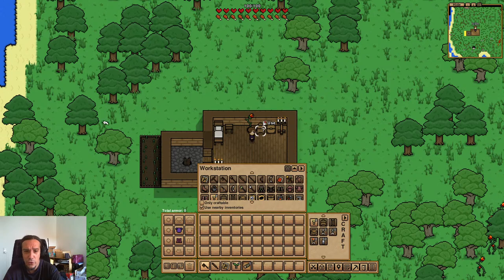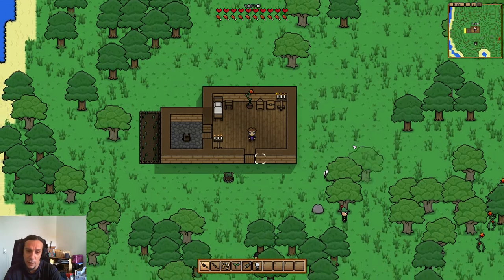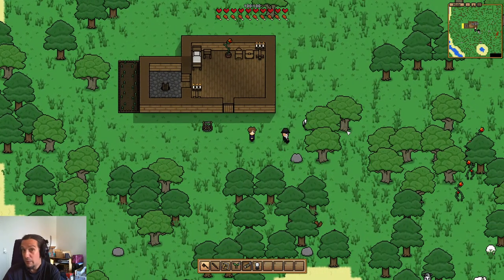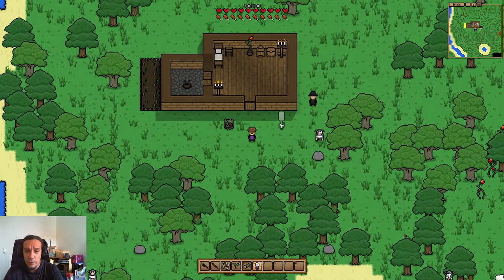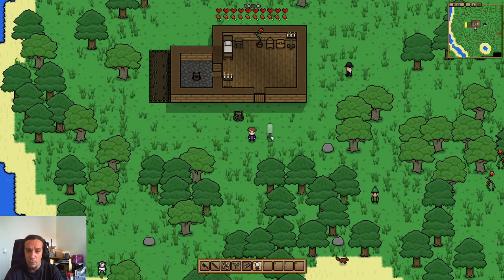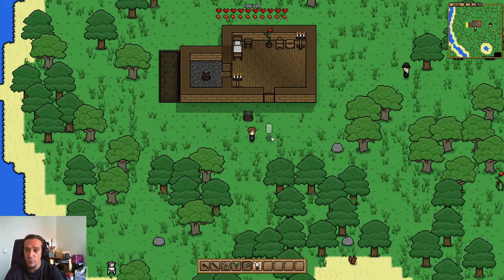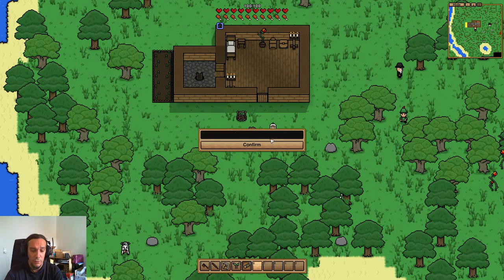I just wanted to feature that game again because it's just that good. It's still a very early access thing and this playlist's goal is also to feature the development of this game in more detail. Necess lives somewhere between an ARPG, something like Terraria but with a different perspective, and RimWorld in terms of colony management. You have exploration, Minecraft-like crafting where you can pick up almost everything and place it down.